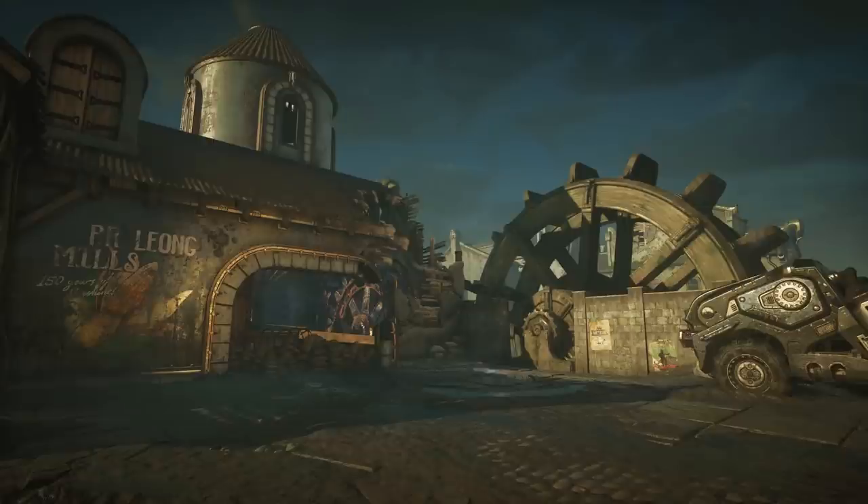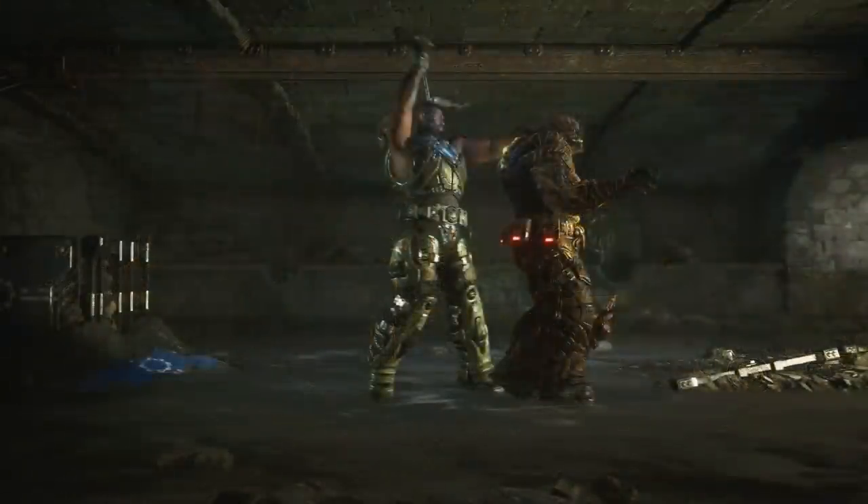Maybe there's an area at the back of one of the boathouses where you can run straight through to make the map more traversable — so your only option isn't to run straight at the boathouse, which would be clever. Then we have Ty Caliso doing a Bag and Tag to the Locust Lambent Grenadier. Can you do the Bag and Tag in Gears of War 2, or was it first introduced in Gears of War 3? My memory has gotten a bit hazy on the legacy games.